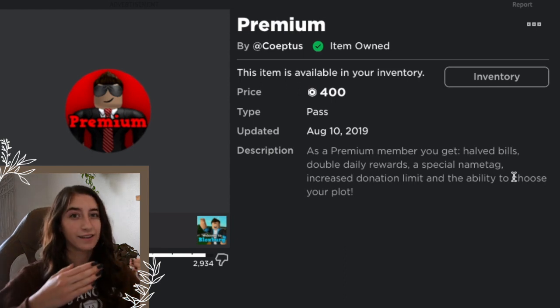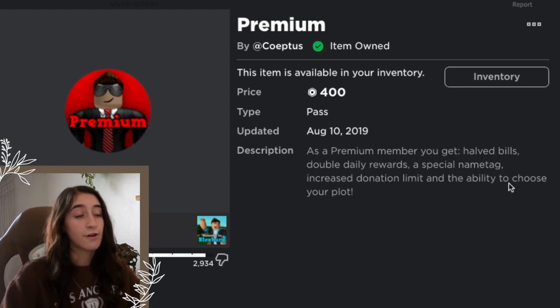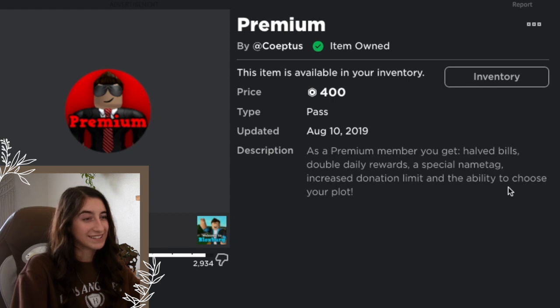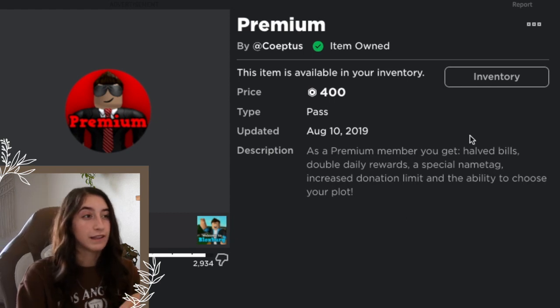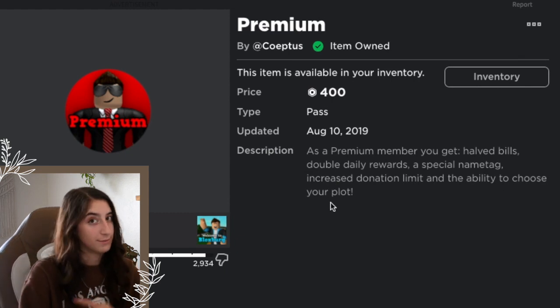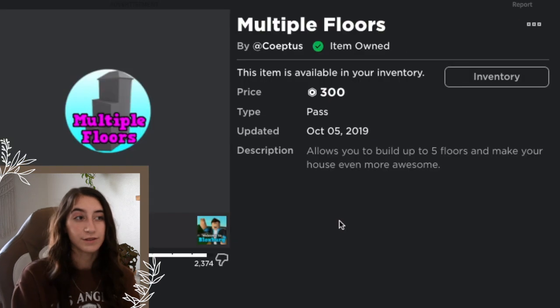The ability to choose your plot is really nice, especially if you're a speed builder who wants to be somewhere with open scenery rather than inside the city. It's also great for meeting up with friends so you can have adjacent plots, or for big collaborative builds like the giant racetrack I did with Mats VXP. Overall, the halved bills and the ability to choose your plot are the best Premium features.